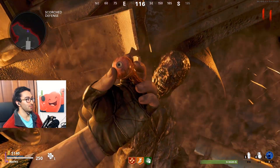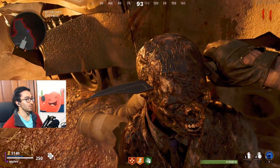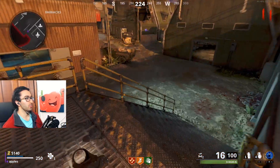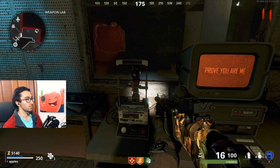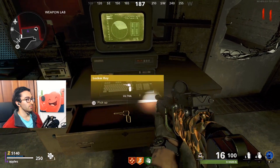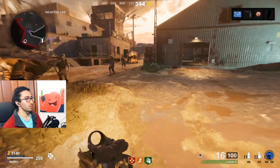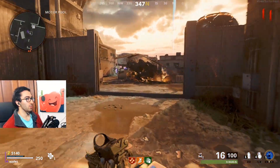So now we're gonna go back to where we came — the weapons lab. We're gonna put this eye in the scanner, pick up the key, then go to the barracks over here and we're gonna open up every single locker.